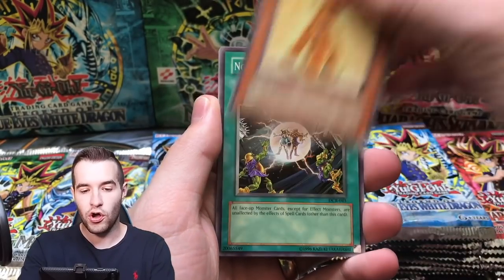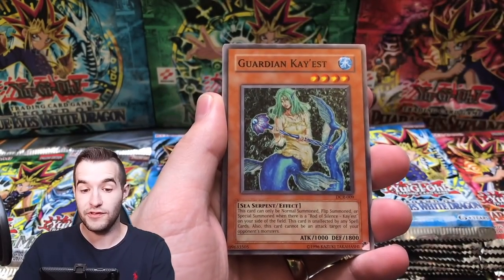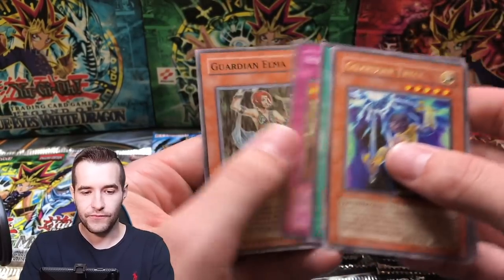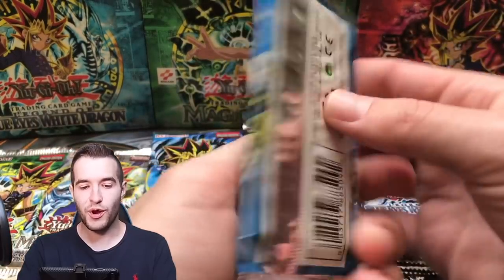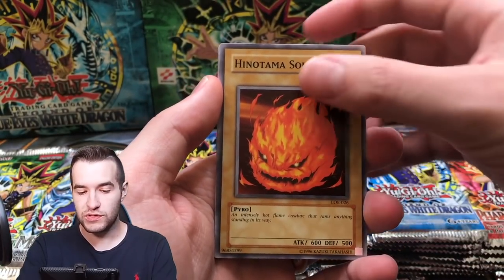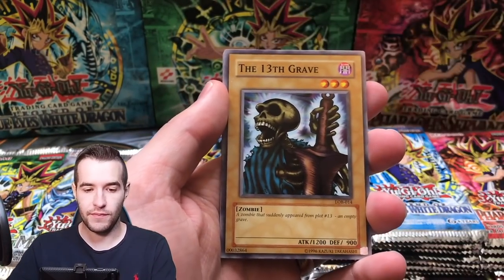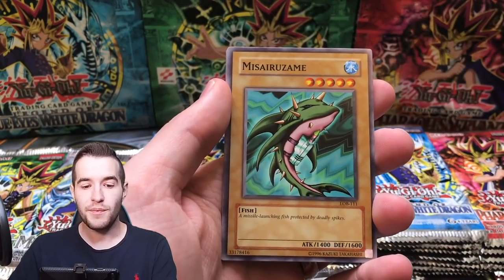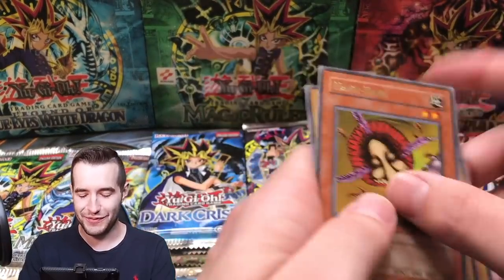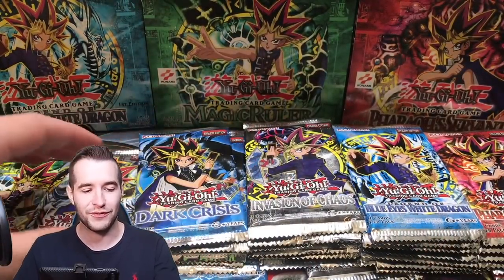This has been a great opening so far — this is going to be a good Sunday opening, long and hopefully with some epic pulls. Killback, Guardian Trice, Guardian Elm. Let's try another LOB — we are one for one with an Ultra Rare, that's a pretty good start. We've got the Hino Thomas Soul, Red Medicine, 13th Grave, Beaver Warrior, and Silver Fang. What an epic pack — Beaver Warrior and Silver Fang.